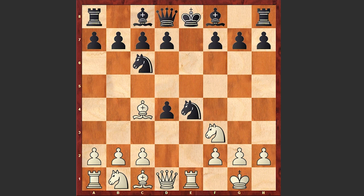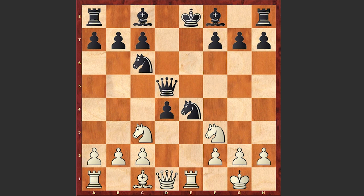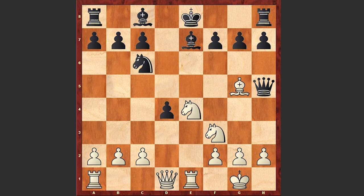After e6, Re1, d5, Bxd5, Qxd5, Nc3, Qh5, Nxe4, Be7, and Bg5, the position becomes very sharp.